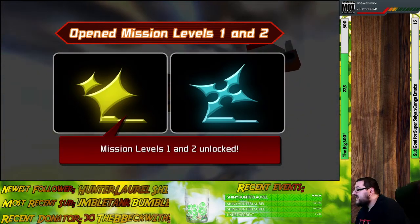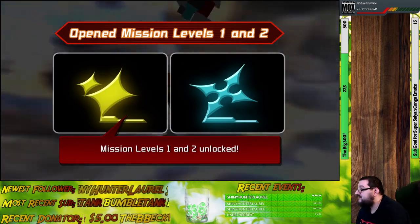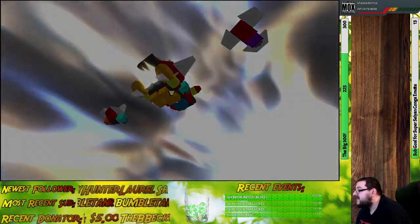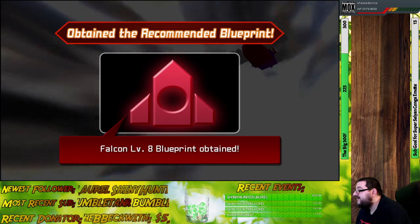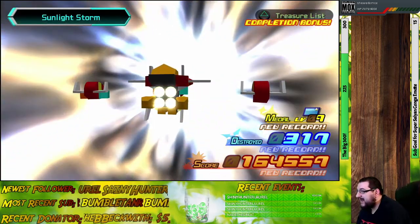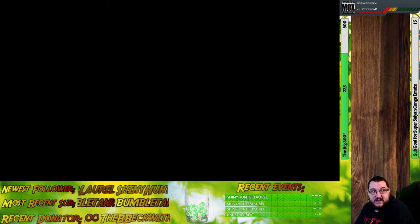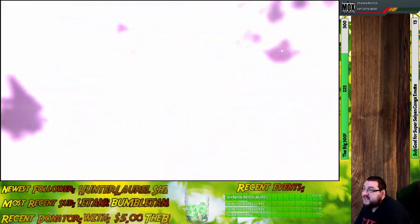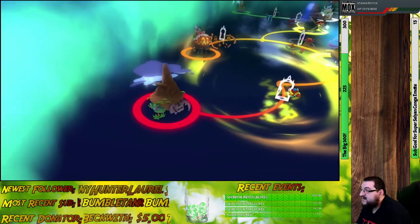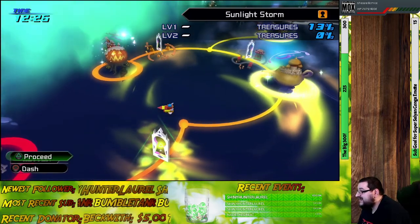Upon completing that particular path and opening it up, missions level 1 and 2 are open. Not only this, but we also got Highwind level 8, Falcon level 8, and an Ultima G. Pretty nice. Definitely worth opening up these paths as soon as you come across them, so that way you don't have to worry about dealing with them ever again — unless you're going for full completion, in which case good luck.